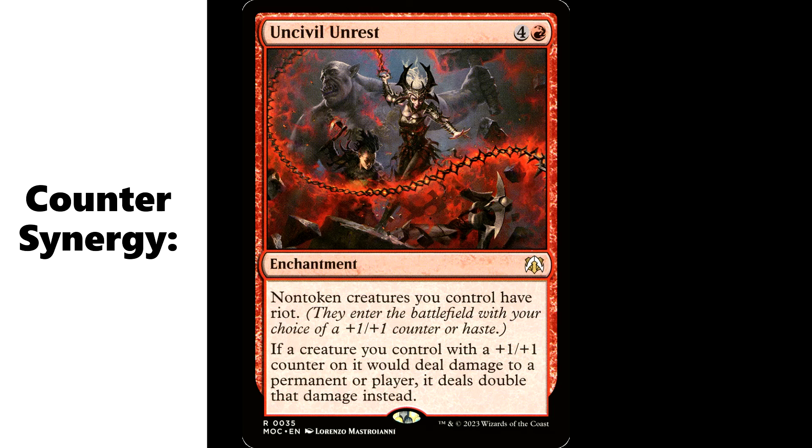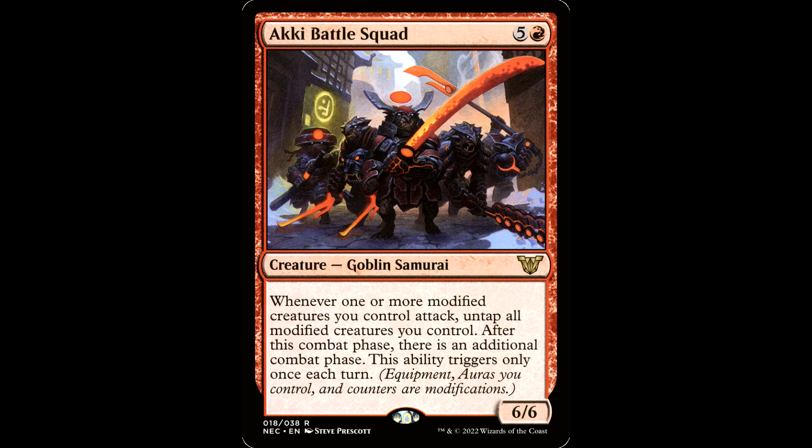Like this guy — Uncivil Unrest. Four and a red for an enchantment. Non-token creatures you control have riot. If a creature you control with a +1/+1 counter on it would deal damage to a permanent or player, it deals double that damage instead. Fantastic card with a big old ogre kicking it.